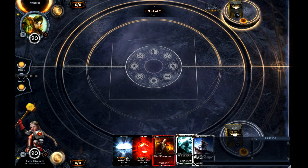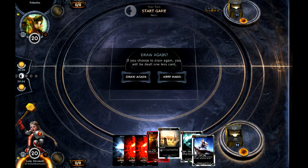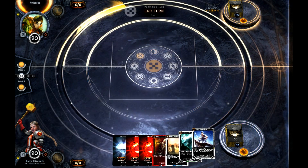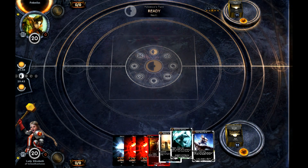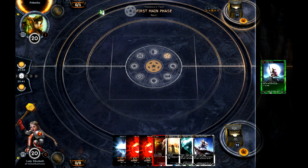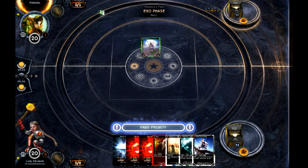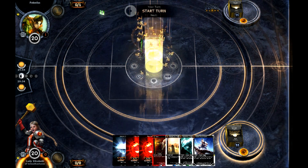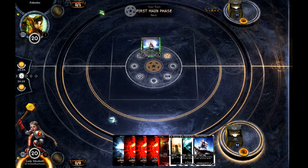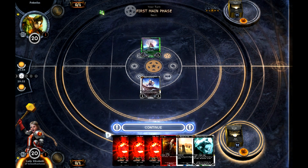Let's see here — that's not a bad opening hand. I'm one diamond resource shy of the Blessing of the Fallen threshold, but other than that it's a pretty solid hand. I've got an early game Kraken Guard Mariner for that early Inspire effect, and I've got a burn to hit anything that's too nasty. Another ruby resource — hopefully we get that second diamond resource soon.